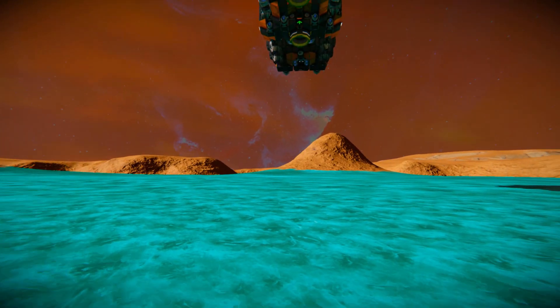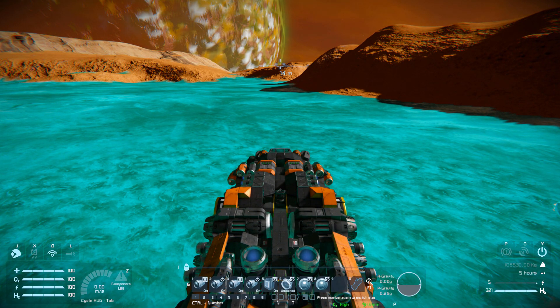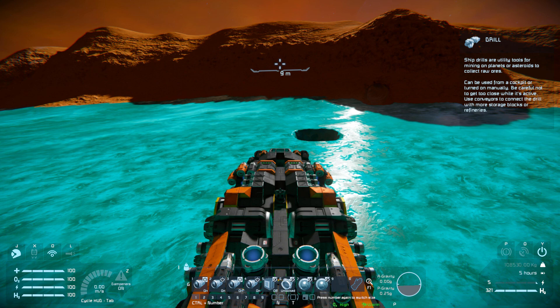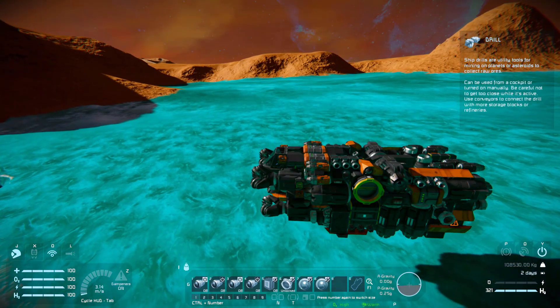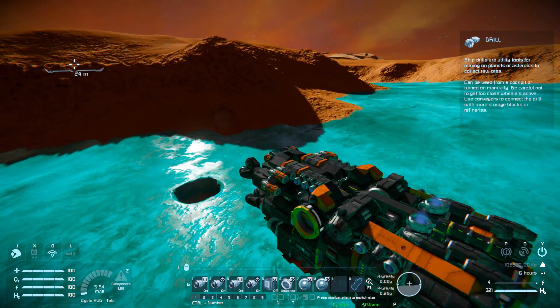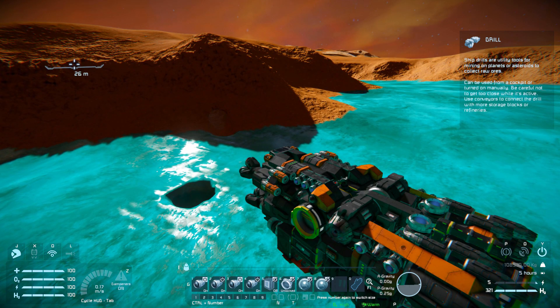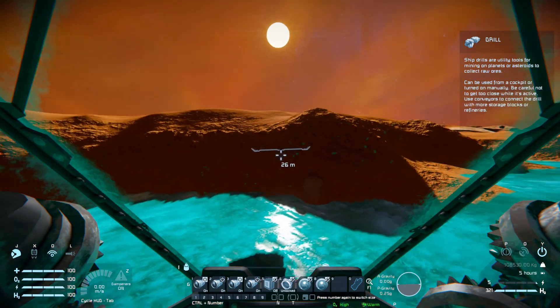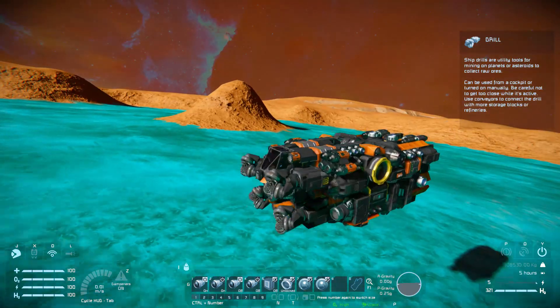Grabbing my character and getting into the cockpit, we can go through the hotbar. Numbers one through four are for our thrusters around this ship. Number one and two will turn thrusters on and off — pressing two switches everything off, and one turns everything back on. Three and four are for our braking thrusts if we want to be lazy while digging a tunnel. Turning off number four will turn off all forward-facing thrusters, so hitting forwards will just let us glide along without using any power. Pressing three will turn them back on and bring us to a complete stop.